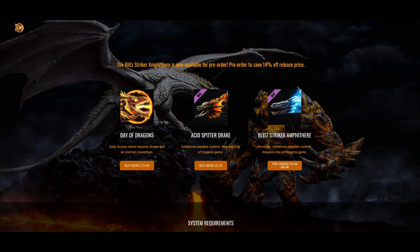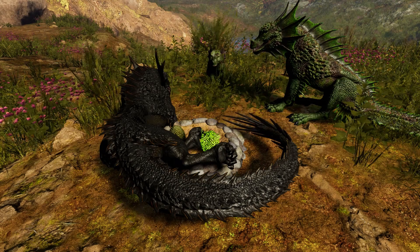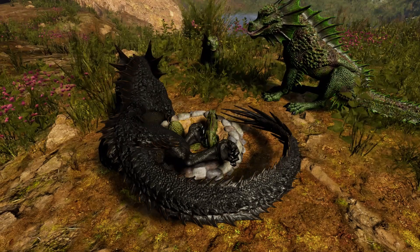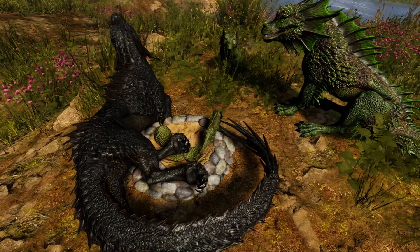The DLC is currently now available to purchase on the Day of Dragons website — links in the description — and is currently discounted. But, just like with the Acid Spitter Drake, you do not need to have the DLC to play the Blitz. Just look out for a nest willing to invite you in, and not only will you get to play as a dragon for free, but you will likely hatch with much better stats than any fresh spawn.